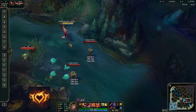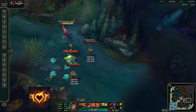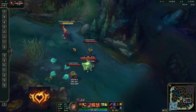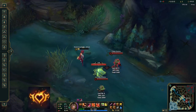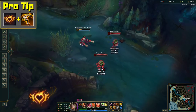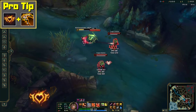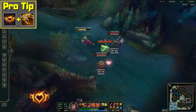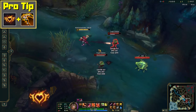Hitting the same target over and over cannot reapply Love Tap, which is already a cue that Misfortune excels in smaller skirmishes and all-in situations, but not as much in extended duels. Pro tip: Love Tap modifies your basic attack and is not considered a spell by the game, which means that you can get additional healing from lifesteal whenever you mark a new target. But this also means that it will not work with Ravenous Hunter.